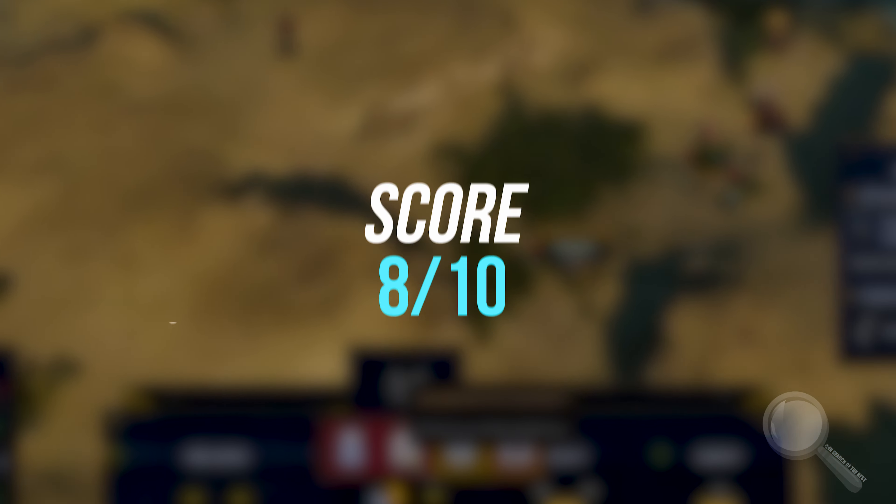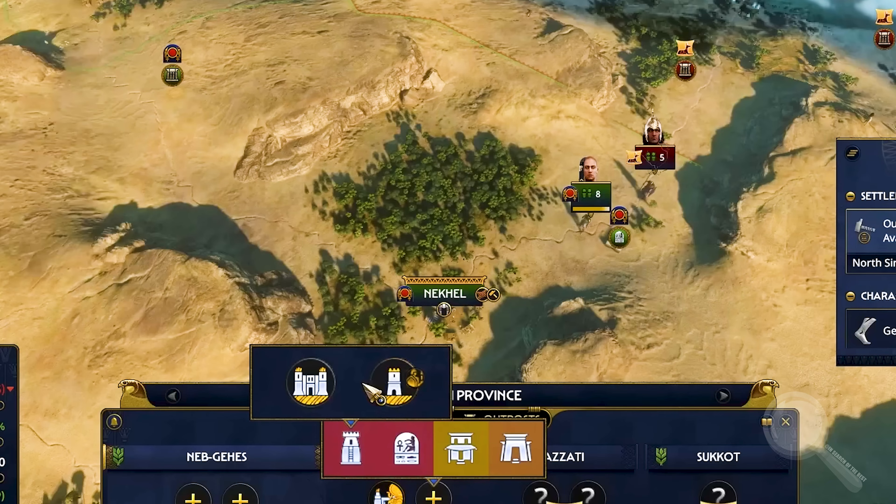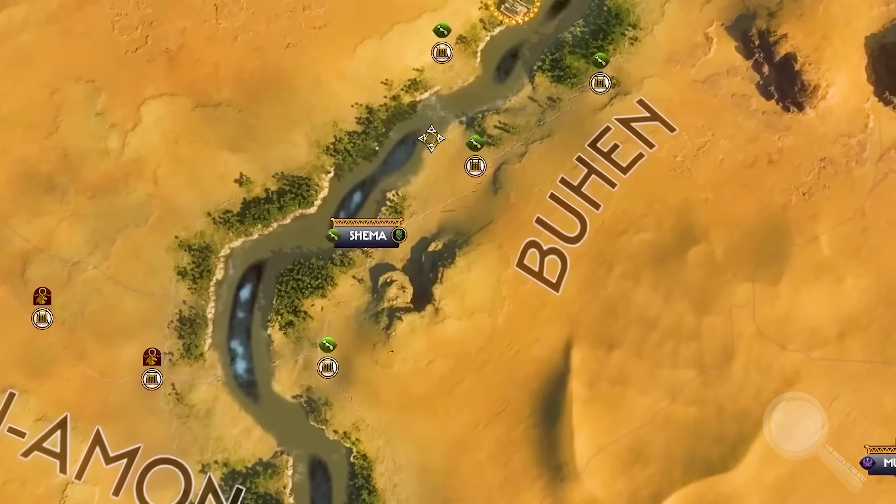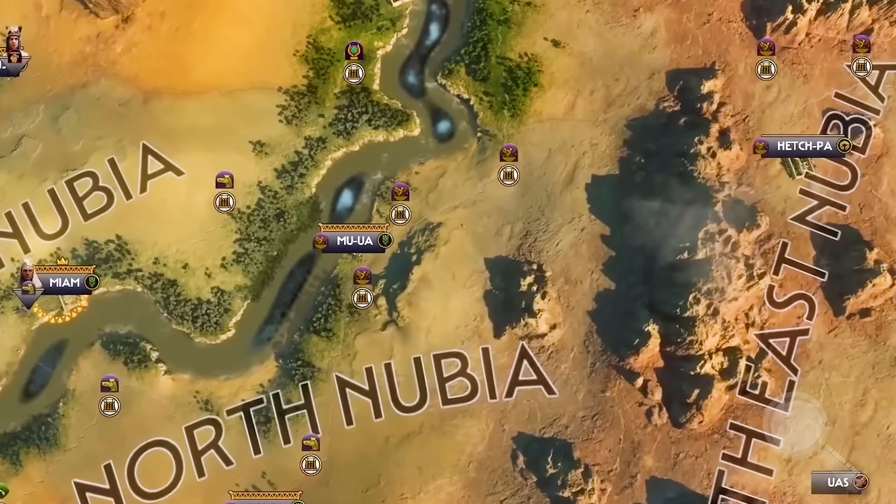Geographic strategy: eight out of ten. The game's geography plays a key role in shaping your strategy, making every decision important. However, the focus is on Egypt, making other regions less diverse.